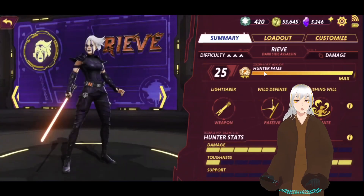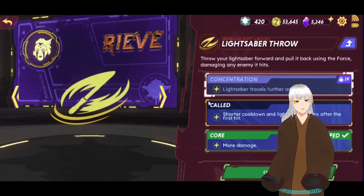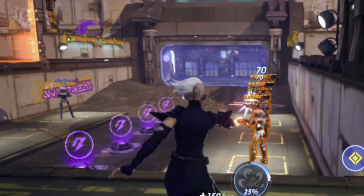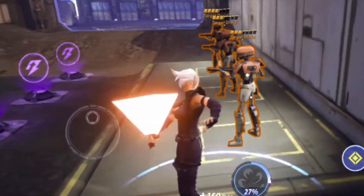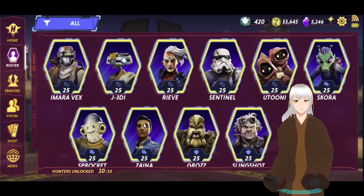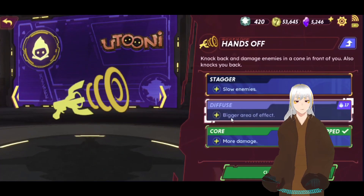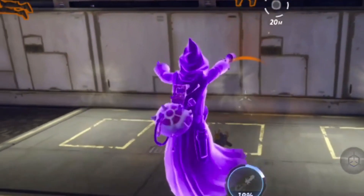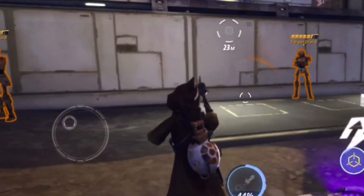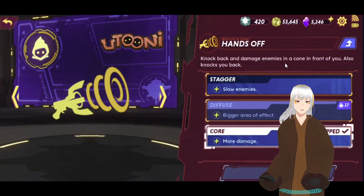Some specific ability changes: for Reef, the lightsaber now travels further and faster, with no stun on the lightsaber throw. For Uduni, there is also a change — this ability used to stun the enemy, but now it just has a bigger area of effect. Core deals more damage, so the variant actually deals less damage by comparison, since Core damage is the same as before.